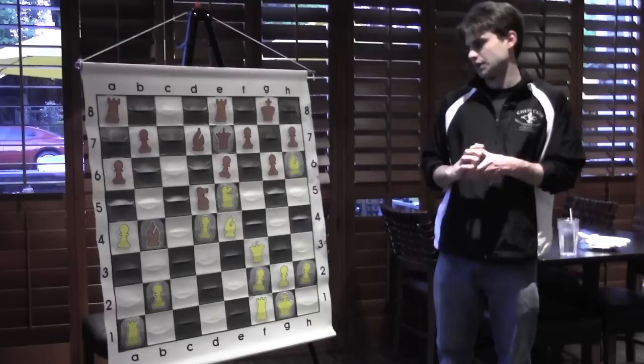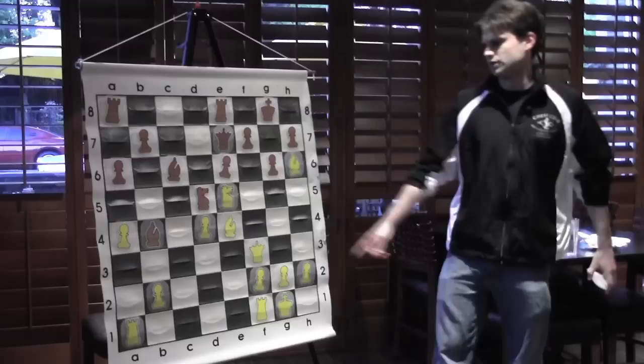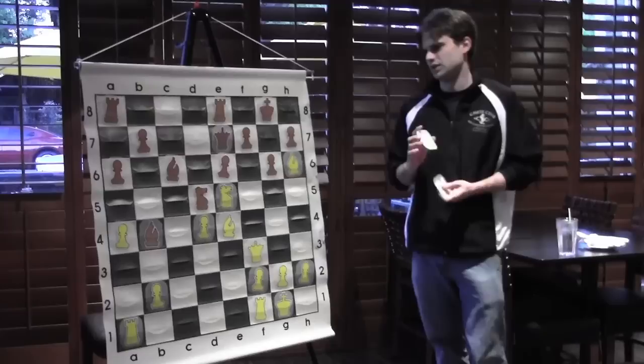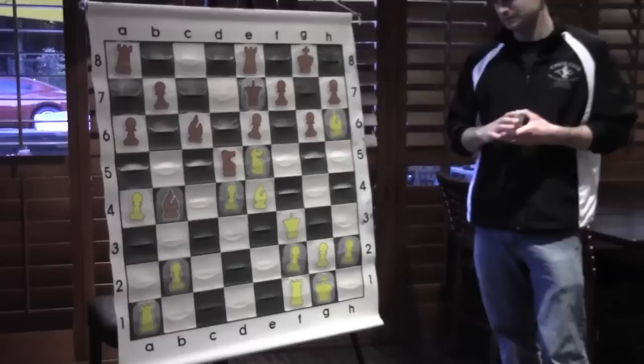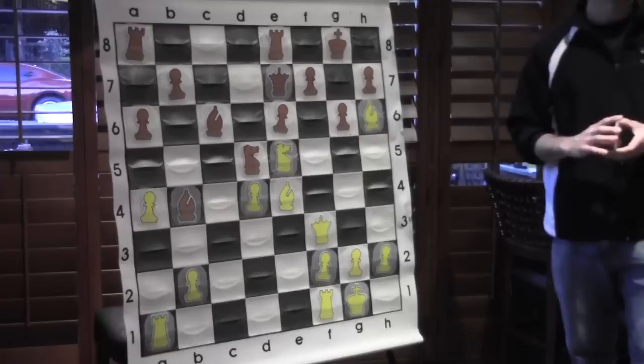Bishop e4 was played — a very nice move. White is increasing the pressure, threatening to win a pawn. If the knight moves, b7 hangs. But Black will very happily respond with Bc6, not worried about losing the bishop pair because it solidifies control over d5 and White exchanges off a very valuable attacker. So Nxc6 doesn't really help White much. White has improved his bishop and Black has improved his — so how does White continue? This is the real star move of the game.